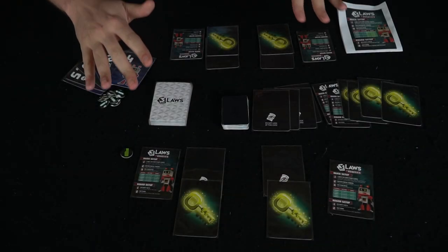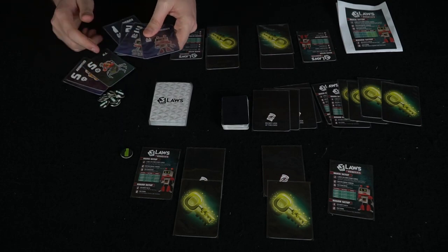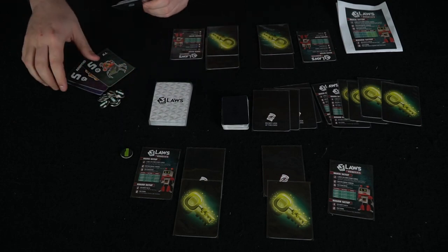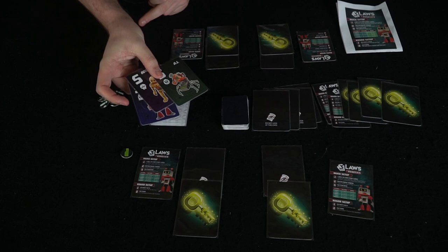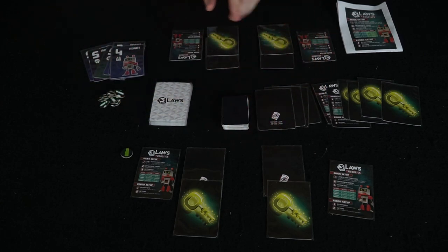This is a setup for four players. If you wanted to include more players, you would include another faction as well as the numbers one through four, and then more players add the numbered five cards. All the remaining cards are shuffled and dealt out. Each player has their security key and their card, and you're ready to begin the round.